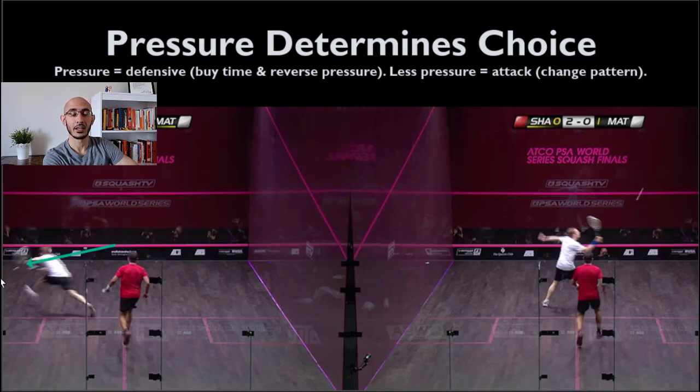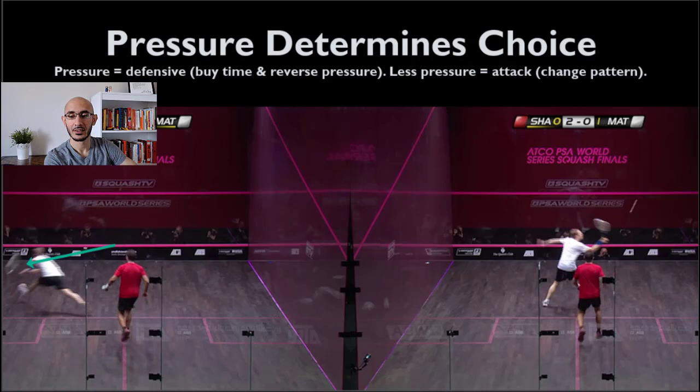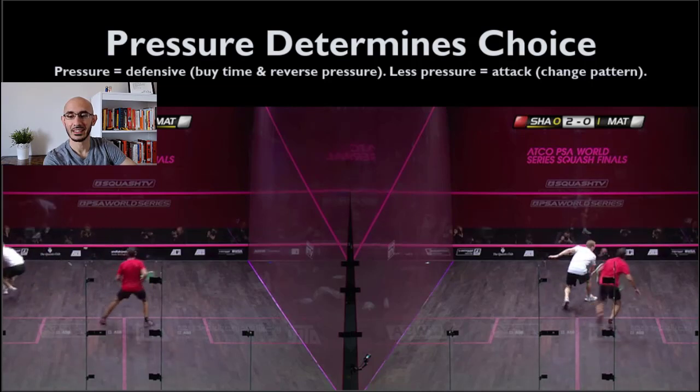That's almost a perfect two-wall attacking boast. Shifting to the right clip, Shabana has hit that super high defensive boast and Nick Matthew is stepping up to volley — but where is Shabana? Shabana is nice and central on the tee. When you give your opponent that much time and something that easy, they might actually have reverse pressure and hit a tin. This goes back to that video with Joel Makin using the defensive drop — it can put reverse pressure on your opponent. And even someone of Nick Matthew's level hits that ball and catches the tin.